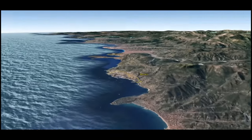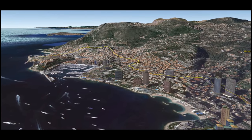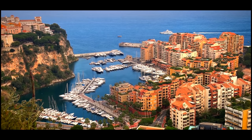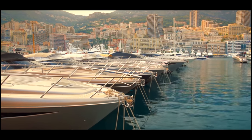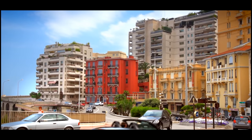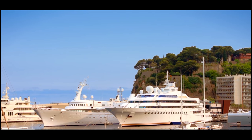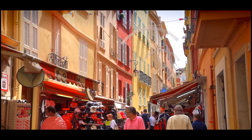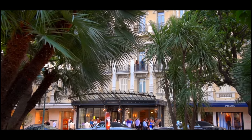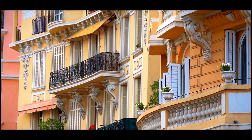Monaco has an area coverage of 2 km² with a population of around 40,000, making it the second smallest but most densely populated sovereign state in the world. That's going to present some challenges when we come to building the city ourselves — trying to create that much density in a small area is going to be quite a challenge. Just looking at this video you can certainly see how compacted Monaco is, but also how luxurious, bright, and colourful it is.